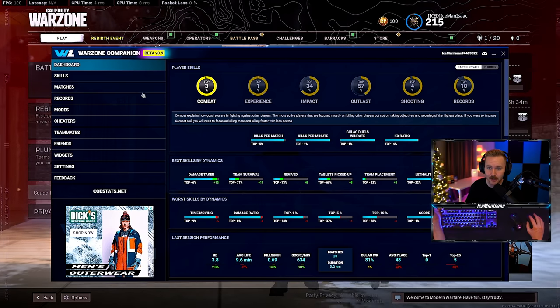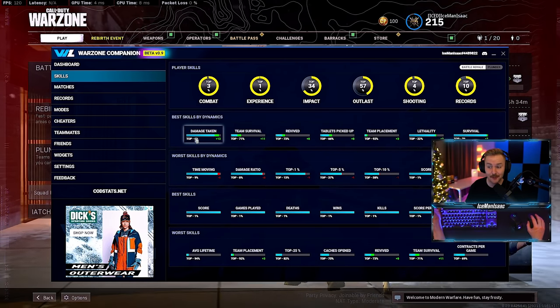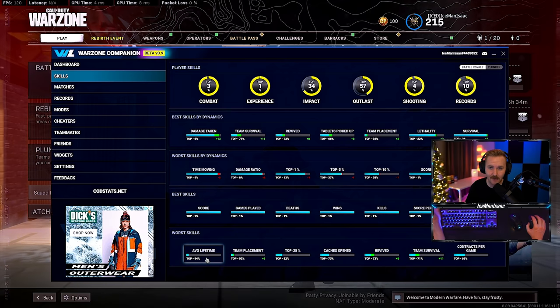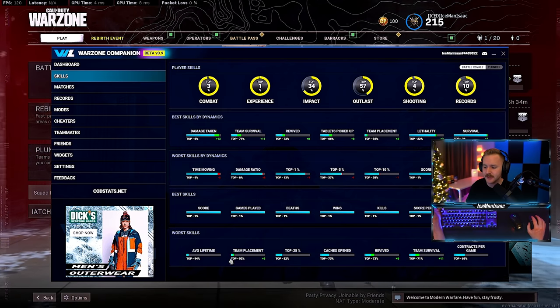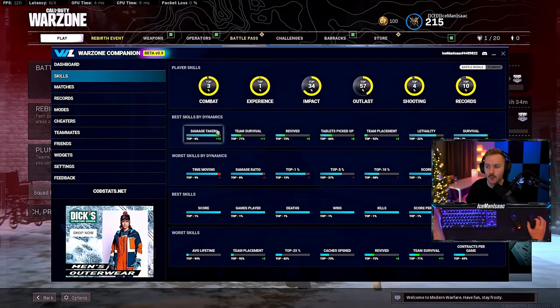Some of the things I am terrible at — you can look at your skills, look at your best skills. I'm really good at damage taken, but some of my worst skills are average lifetime. I have a very short average lifetime because I drop at Superstore — I drop hot every single game. So there's a lot of really cool insightful stuff you can be pulling from this, and you can see where you want to improve and where you're best at.